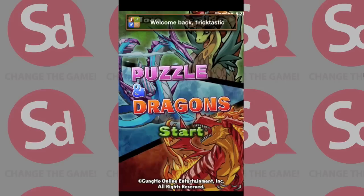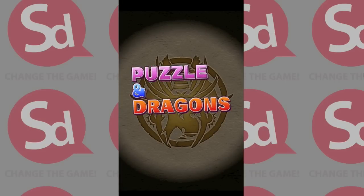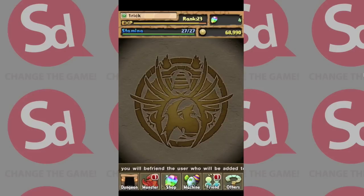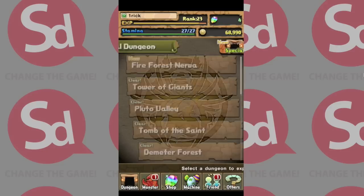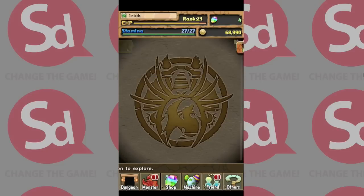This is Puzzle and Dragons from Gung-Ho Entertainment, a Japanese game developer and publisher. Very successful game in Japan with a small following outside Japan, but hopefully it'll get bigger in the future. Pretty high quality, very well made, very profitable for sure. It just surpassed 10 million downloads, and I'm going to play a quick round here.